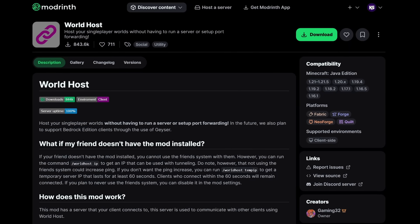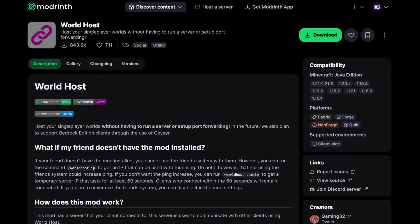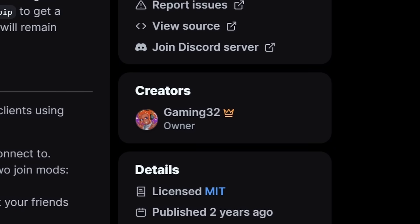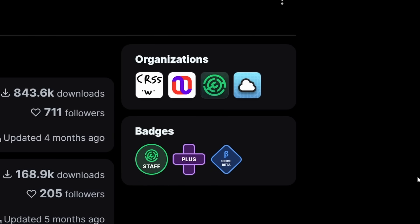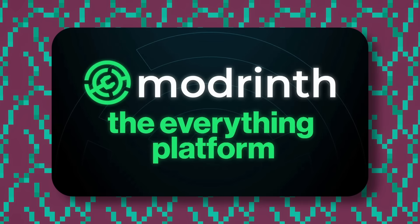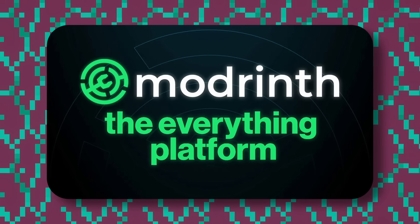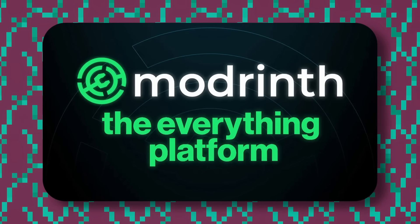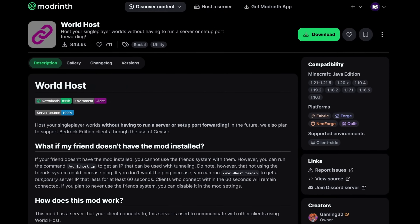The mod is called World Host. Just like Essential and E4MC, it allows you to host a single-player world so your friends can join without running a server or port forwarding whatsoever. Fun fact: the creator of World Host, Gaming32, has joined the ModRinth team as an official staff member and is working with ModRinth to build something like World Host natively into the ModRinth app. So that's going to be really exciting. But World Host on its own is already an incredible mod.